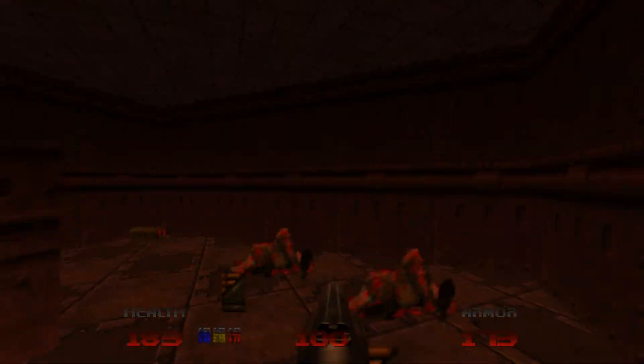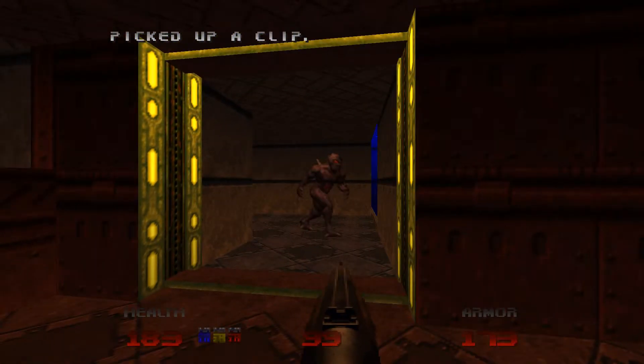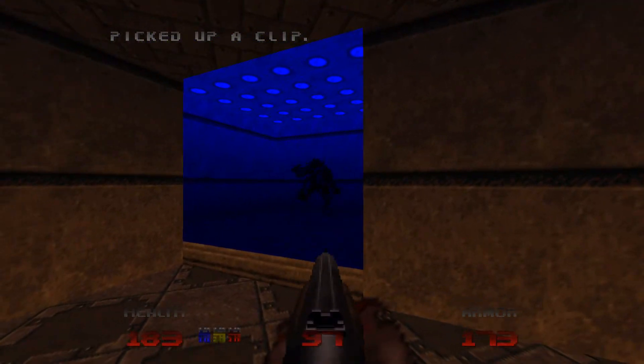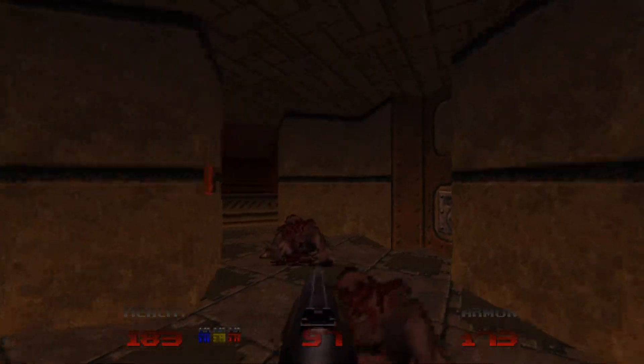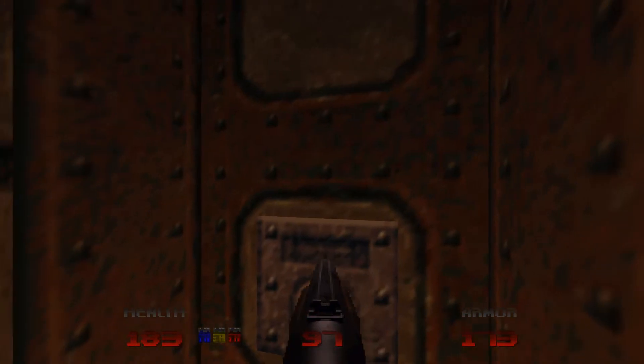And here we are — this is where we started. The yellow door is just to the left. Just a couple of imps, and that is it for level two. Let's see if we've picked up all of the secrets.